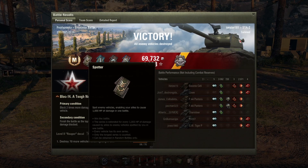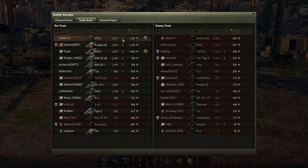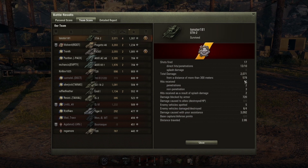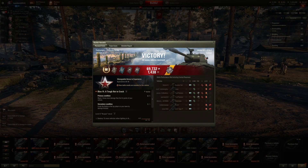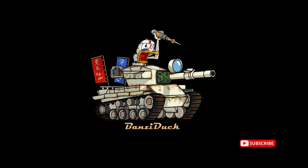Tonster gets an Ace Tanker, Spotter, Fighter, Duelist, Fire for Effect, and Pascucci's Medal. He did 2,071 damage, got 4 kills, fired 17 shots with 13 hits and 10 penetrations, base XP of 1,307. He spotted for 3,092 assistance damage and blocked 720. Free to play account but still made money and good experience — a really good game for Tonster181 in the STA-2 on Prokhorovka. Hit the like button, keep those videos coming, hit subscribe — this is Bonsaizuck, out.